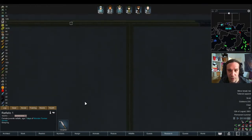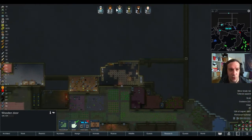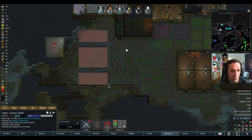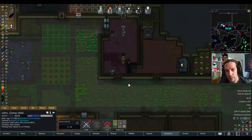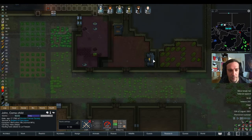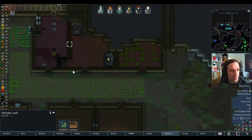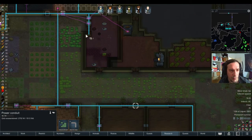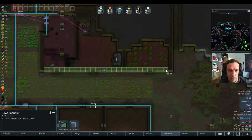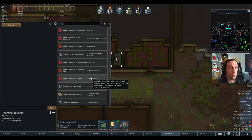The rat fellow is sleeping in the mining tunnels. Going to forbid that mining tunnel later on, because it's just for exploration in between. The refinery doesn't have power, so let's put in some power conduits.